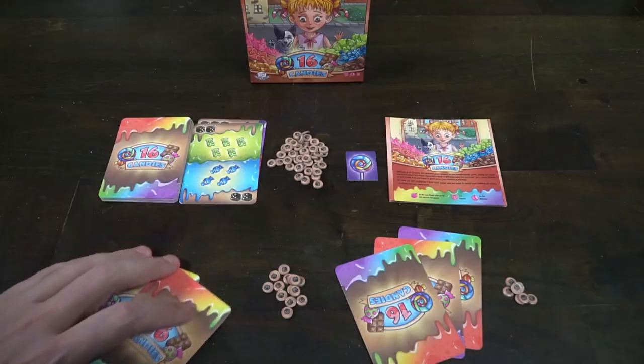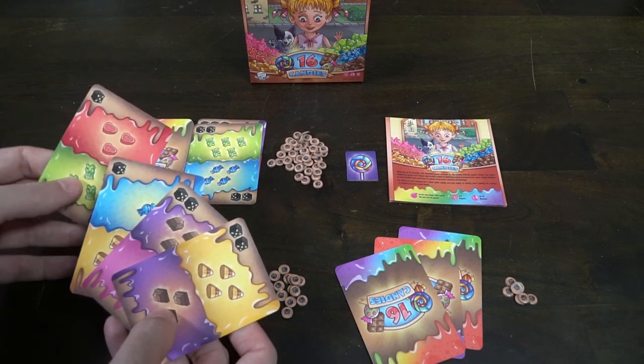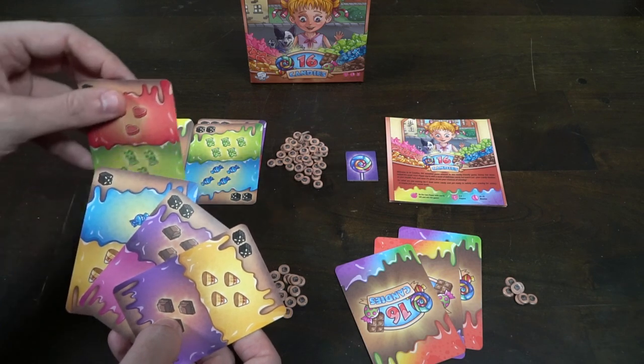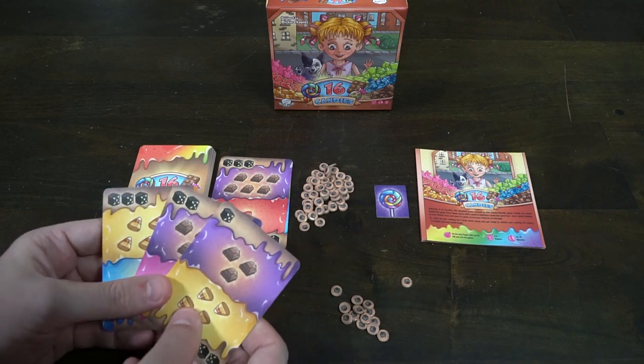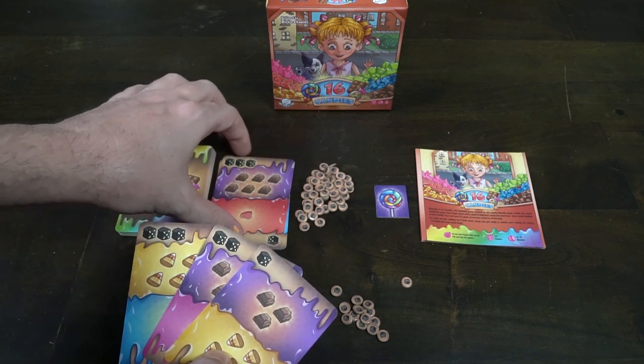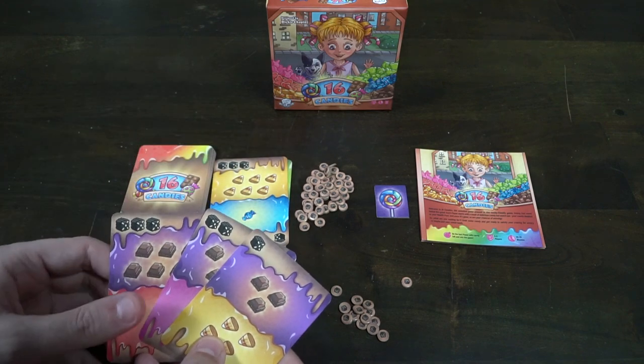For example, I could draw from the deck, take a card, decide I don't want it, and place it into the discard pile. Or instead, I could draw from the discard pile and choose from my hand to discard into the discard pile. That's action one — you can choose either or.